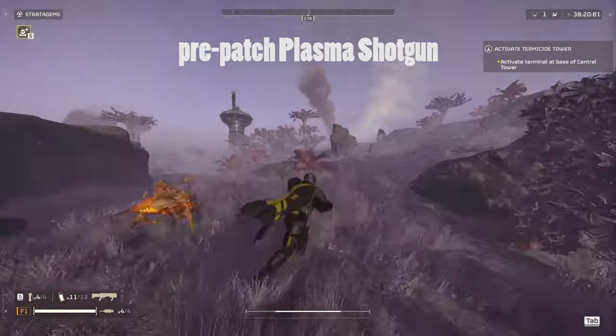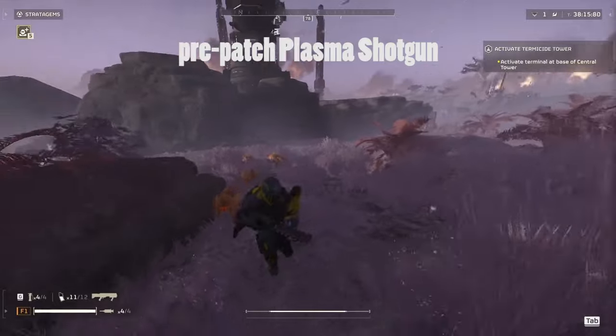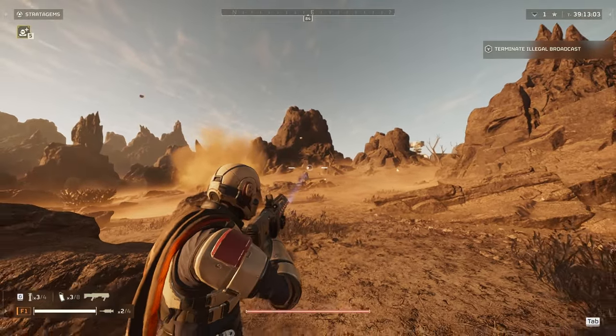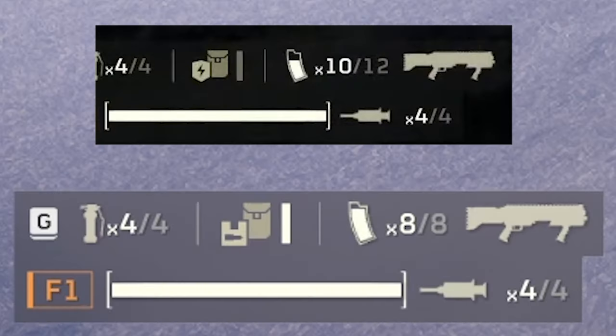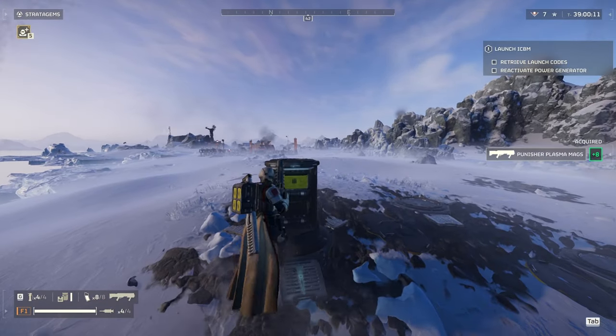The only downside was that it shot like a grenade launcher and you had to calculate the trajectory of your shots at medium to long range. But now Arrowhead decided to let it shoot like a micro missile, and I am loving it. They did adjust its ammo capacity, which is kind of a weird adjustment in my opinion, but it does fill the way up when you grab supplies, so it's not all bad.